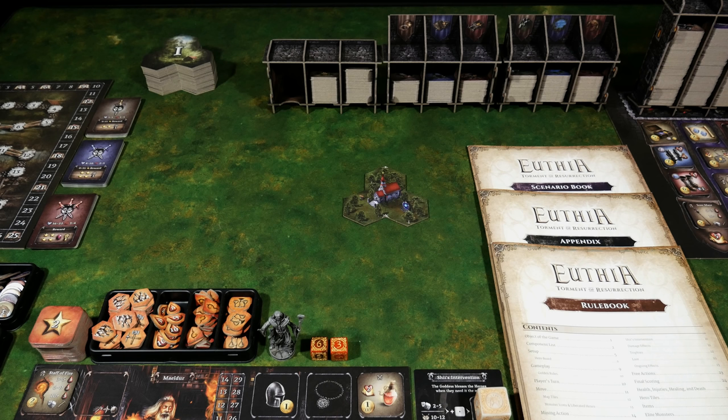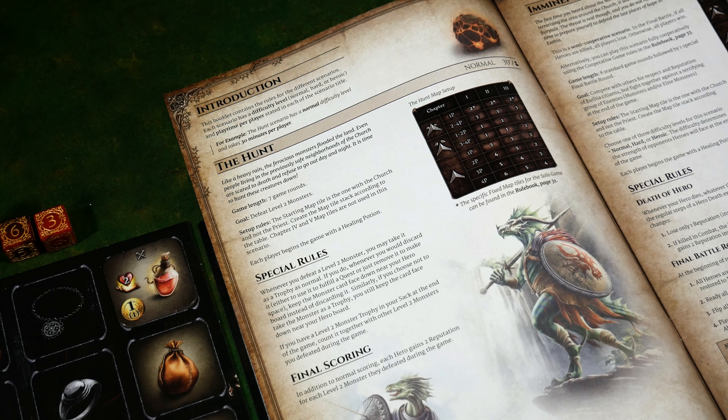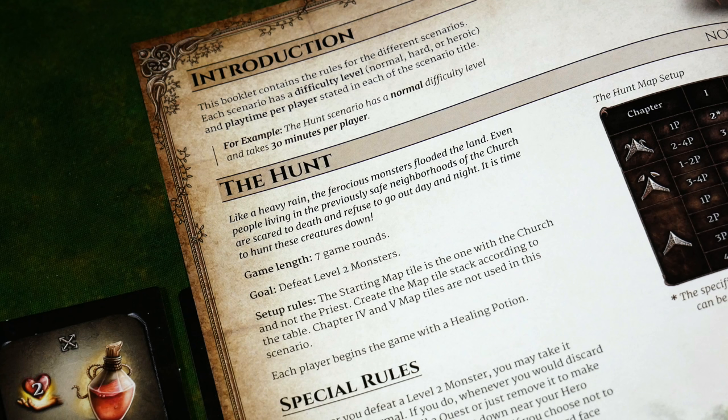In this particular playthrough, I've already selected my character, and we'll talk more about that in a moment. But first, let's find out what scenario we're playing, and then put a focus on some of the rule changes you need to know from page 31 as a solo gamer. Here's the first scenario in the booklet — it's the recommended one for your first play. It's called The Hunt, and the book contains rules for all the different scenarios, including game length, goal, setup rules, special rules, and final scoring.